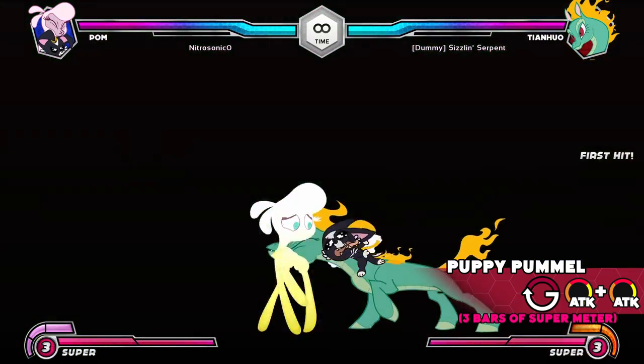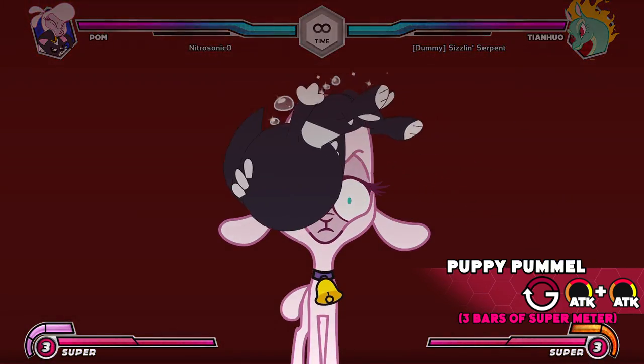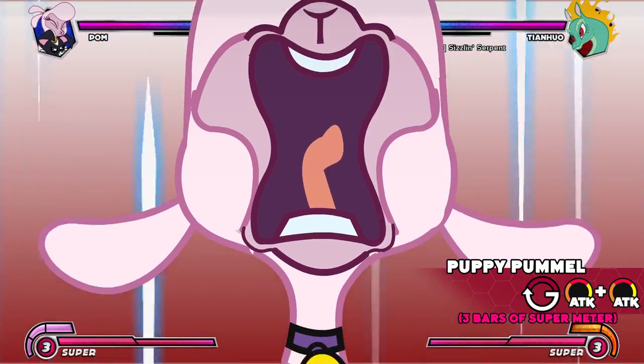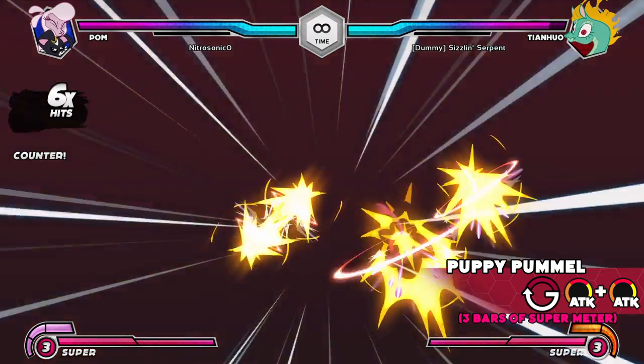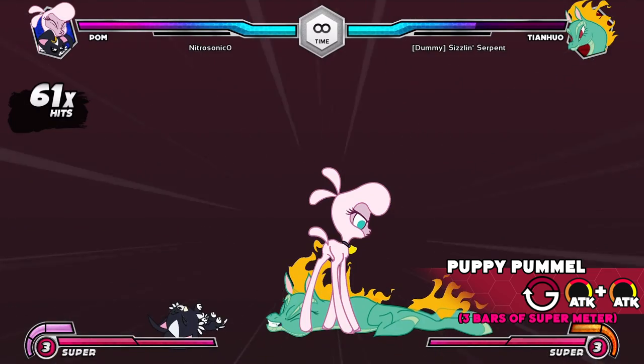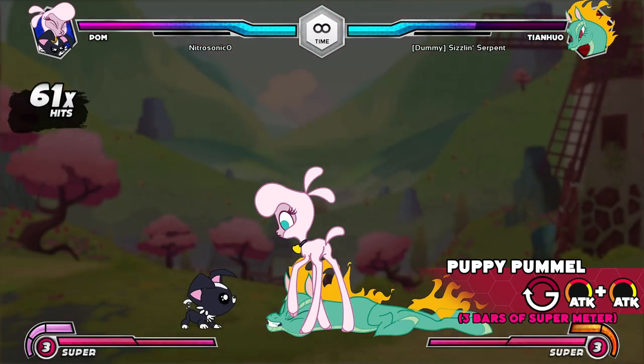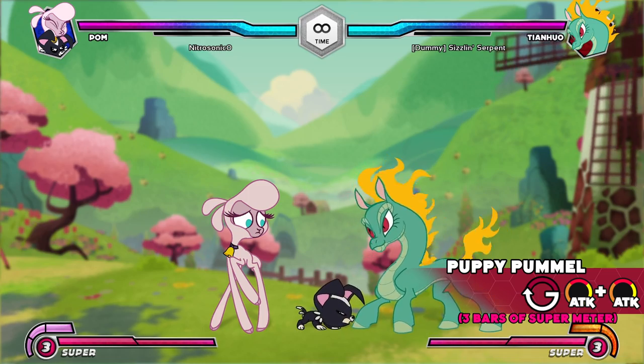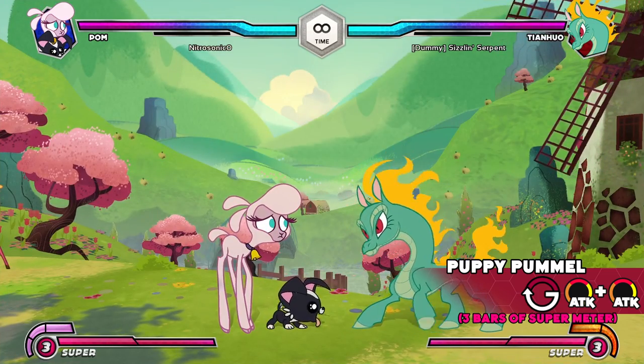Big Papa can also perform a two-hit attack where each hit puts the opponent into a stagger state. Puppy Pummel: Palm's dog companion starts barking at the opponent. If they're attacked, Palm will lunge at the opponent and perform a series of attacks that causes a lot of damage. This move requires three bars of super meter and will only work if the opponent attacks Palm's dog.